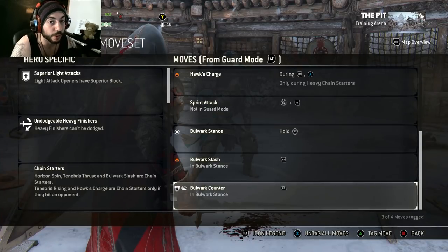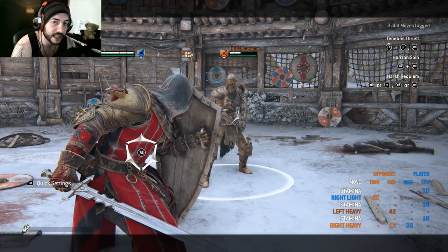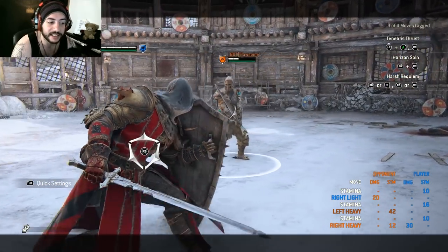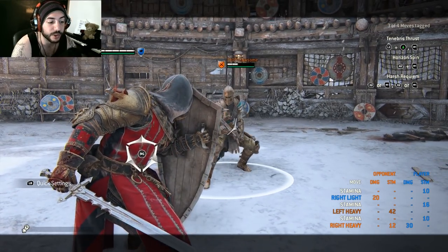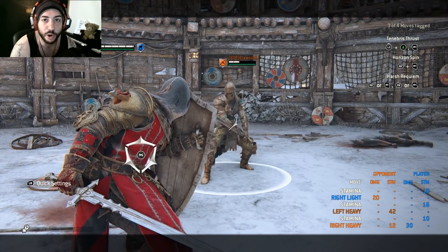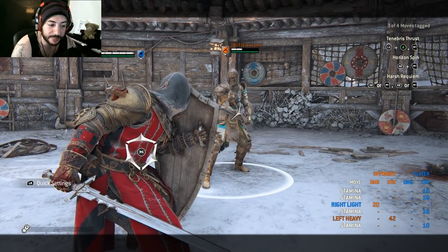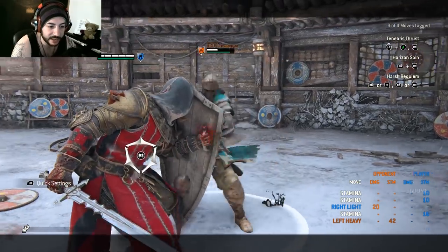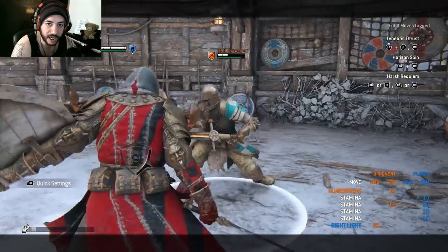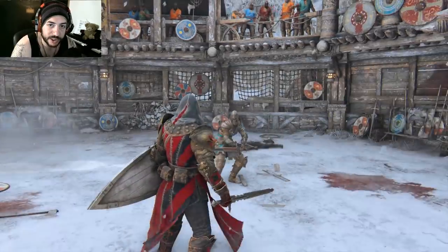Now for his big mechanic: Bulwark Stance. Pull back on the right stick to enter it — he can walk around while in stance. The only counter to full Bulwark Stance is guard break; if someone guard breaks you while you're in it, you cannot counter guard break and they get a free heavy attack. You have to watch out for that weakness.